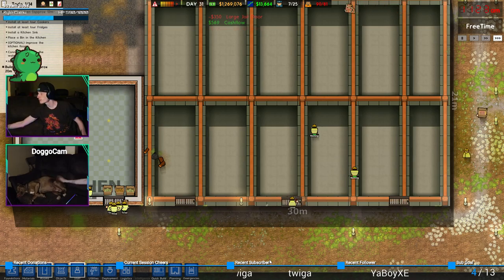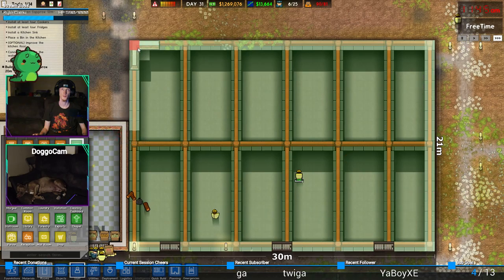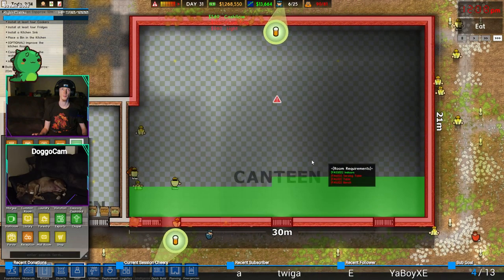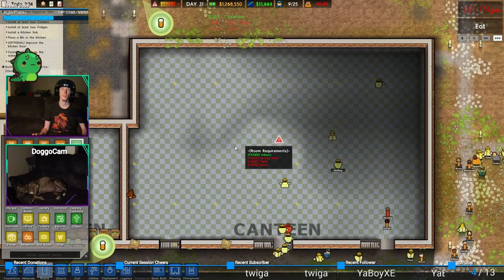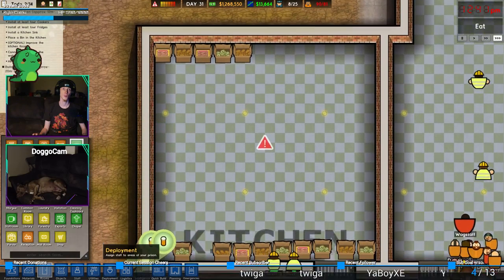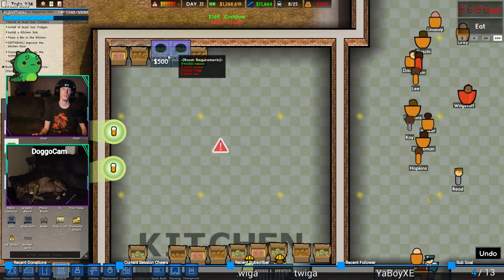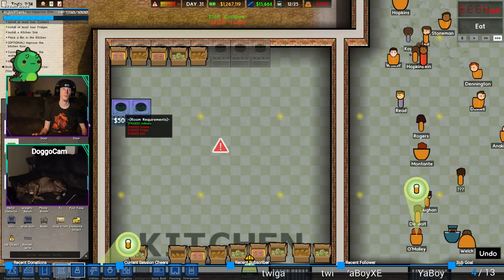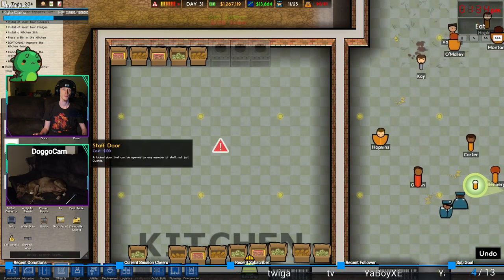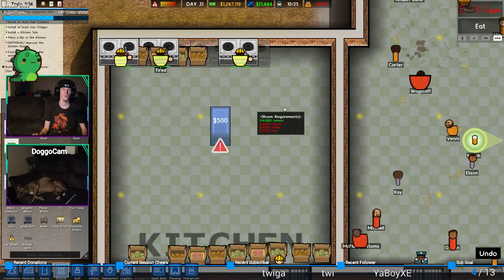That looks cool. Optional - improve the canteen floor. Sure. We need a door. We'll add a couple. That's a big kitchen canteen, whatever. Okay, and then rooms and canteen. This isn't fully built yet - there it goes.